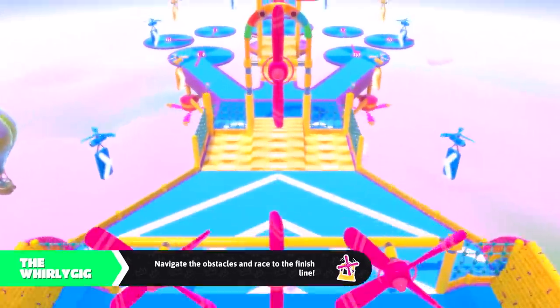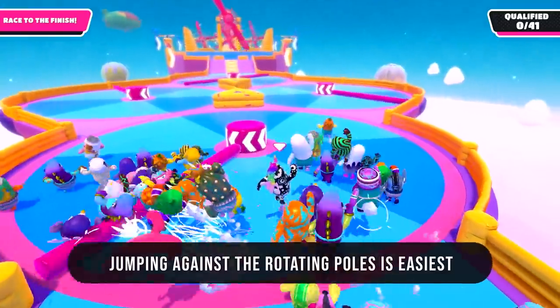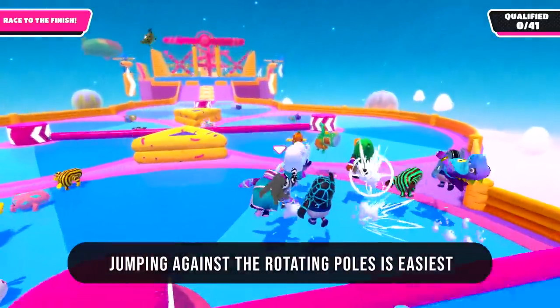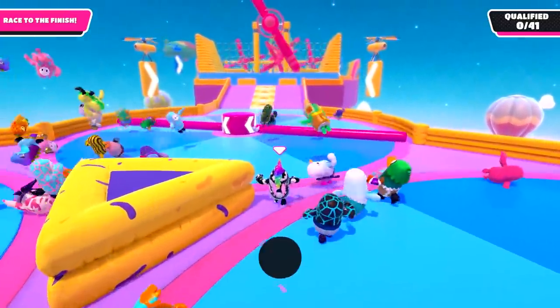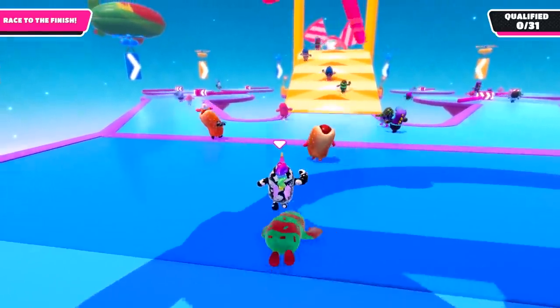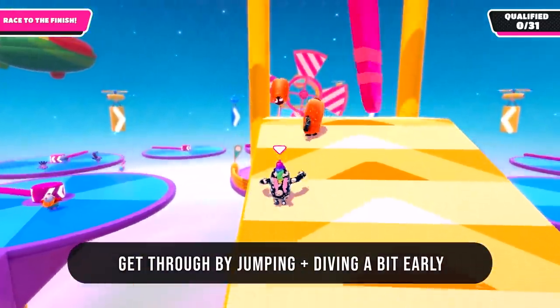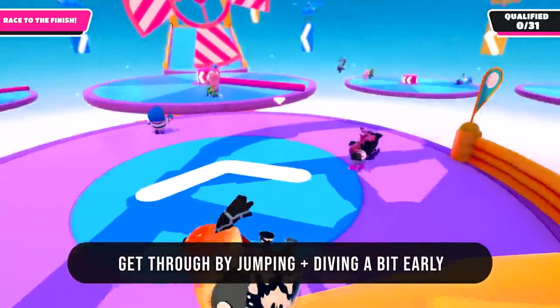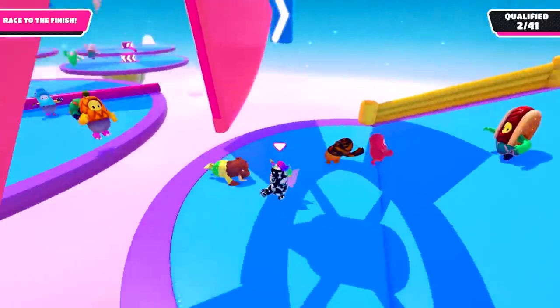It's the Whirly Gig — another personal favorite. The spinning poles throughout the level are always easier to jump over if you jump against the direction they're spinning. For the giant spinner at the end, if you jump and dive before you get to the top of that hill, nine times out of ten you'll slip underneath and onto the last part of the level.